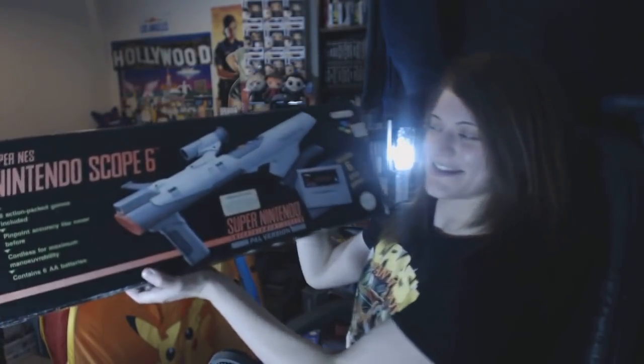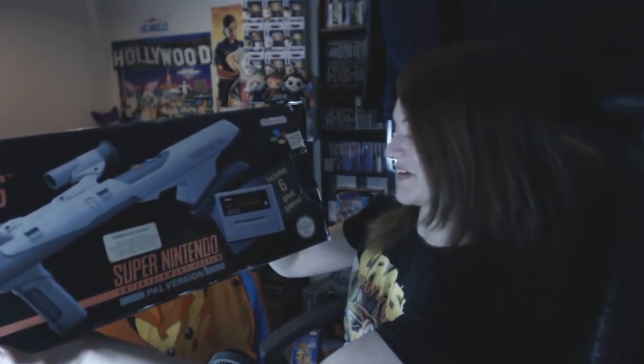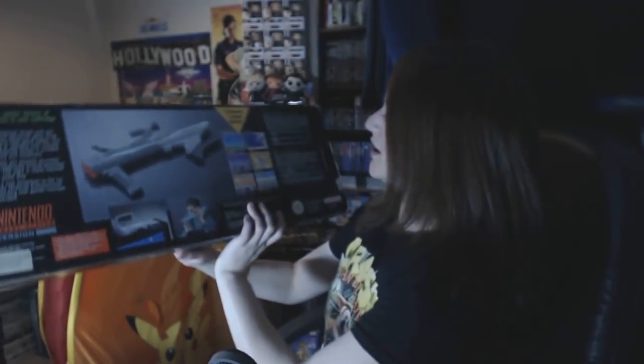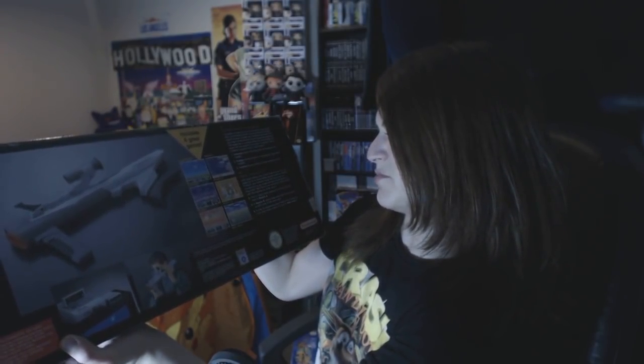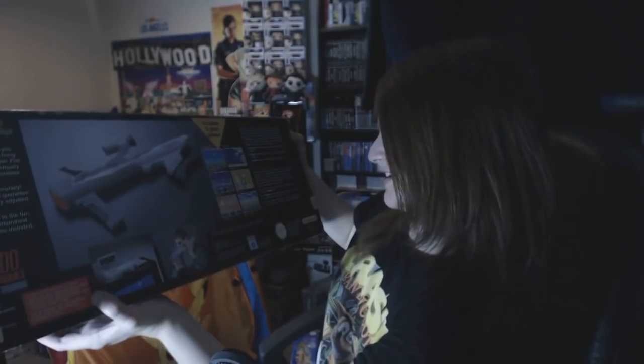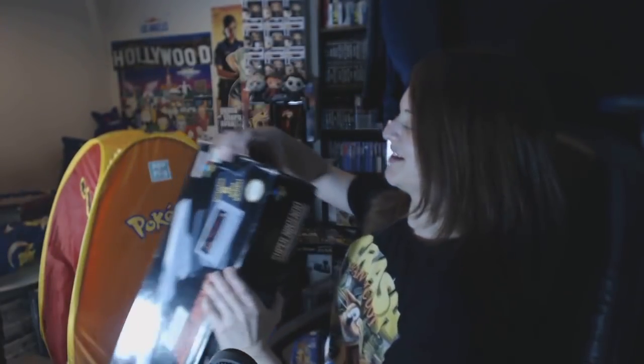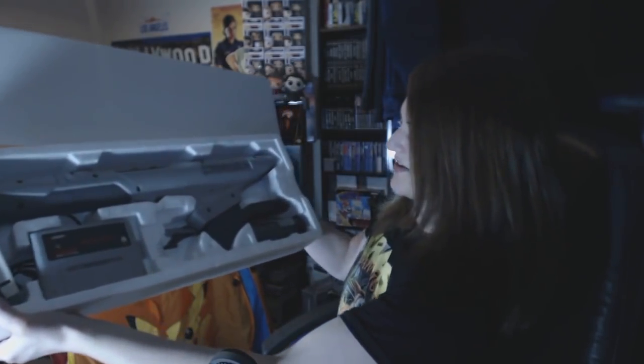The Nintendo Super Scope 6 for the SNES! I don't really know much about it but obviously it comes with a game. I haven't used it yet because I need an old CRT TV. It includes six games: Laser Blazer, Blastris A, Blastris B, Confront, Mole Patrol - there are about eight names listed. I've always wanted my own bazooka! It's all there with the game manual and scope manual - not a bad little bundle.